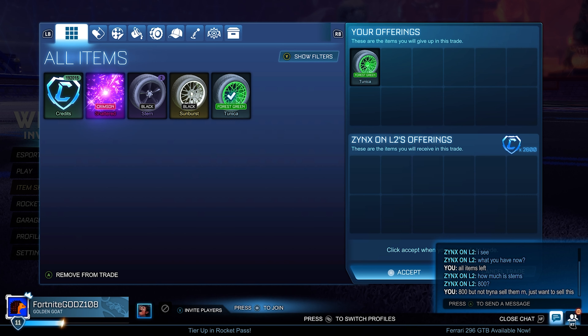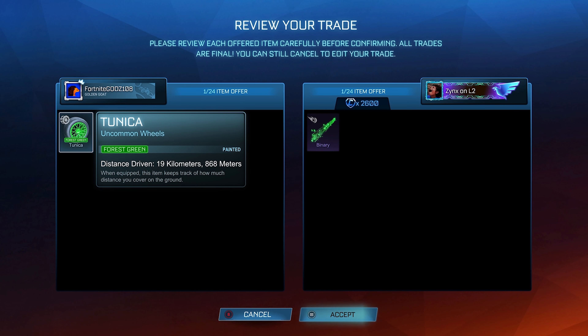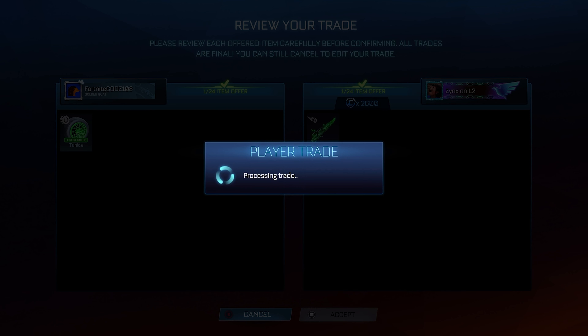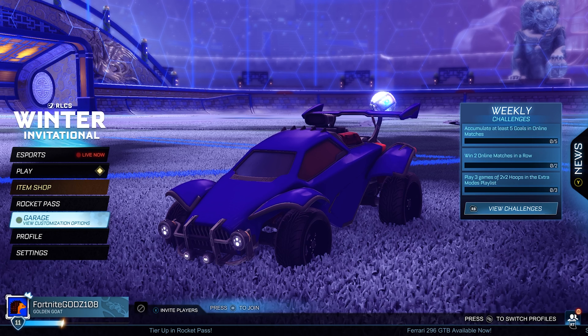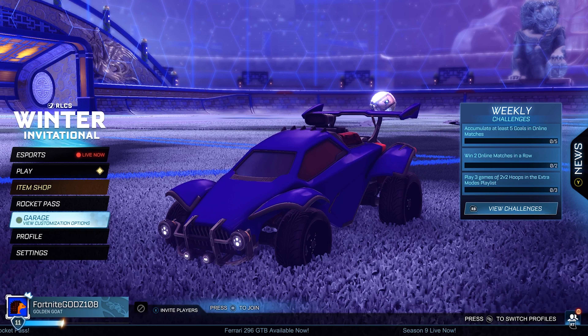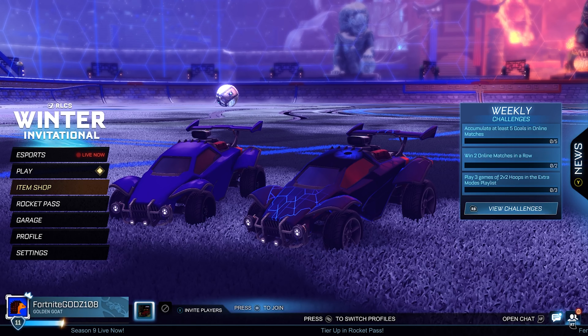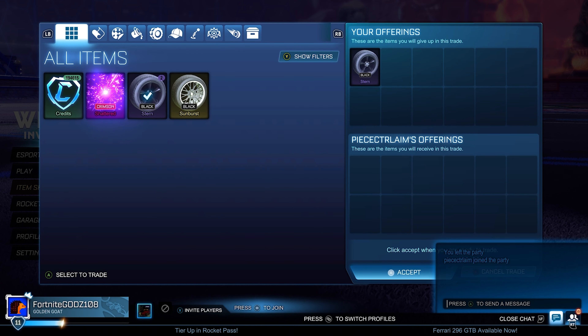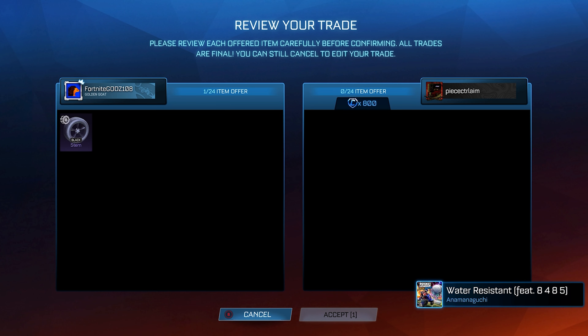Throughout this series I've learned a lot more about trading — certainly which items make me more profit. For example, the Forest Green Tunica made me around 850 credits profit. It took a while to sell, but I got a ton of profit off it. If you're a very experienced and patient trader, I'd definitely suggest buying and selling items such as painted tunicas, painted sunbursts, and painted dices. Try to pick them up for anywhere between 500 and 1,000 credits below their minimum value. You'll likely struggle to sell them, but after a couple of days or even weeks you should be able to sell at minimum value and get at least 500 credits profit. It's better to do this if you have a big inventory so you're not spending all your credits on one hard-to-sell item, because if you do that you won't make any progress until that item is sold.